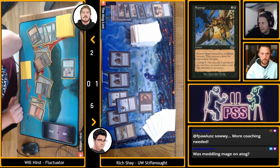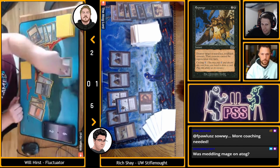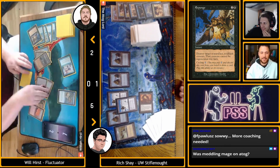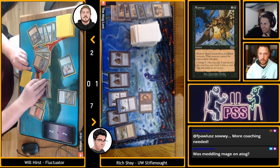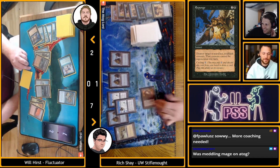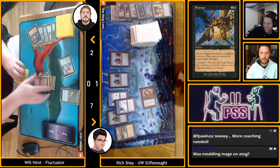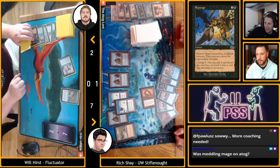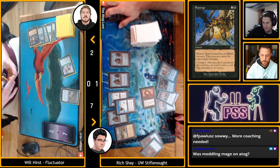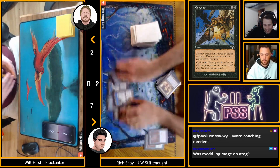Will's going to put Rich at around seven life — Cloud of Fairies is one of the attackers, Storm counts as one. Rich blocks with Cloud of Fairies so he only takes eleven damage from Will's board, but Will is already dead to the Dreadnought. Rich brings in a handful of blue counterspells including the Annuls, cutting Swords. The games were longer than expected but the results were not different from what was anticipated.